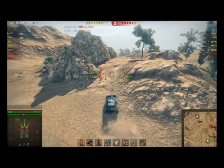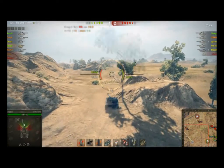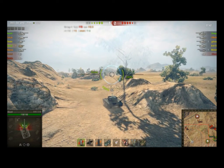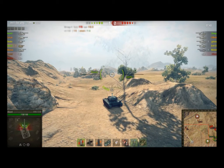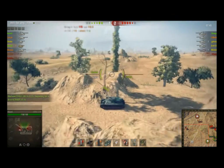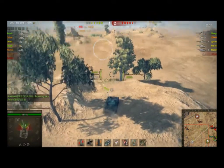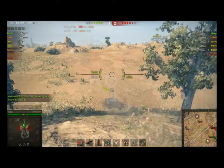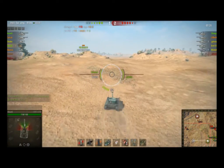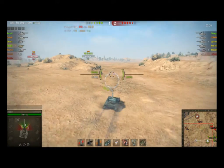Interesting move popping up over here to this little hill, trying to get some spots, but nothing really going. It looks like both teams have kind of migrated over to that eastern flank. The enemy team has an IS-6, which is pretty tough to pen from that VK 30.02, and we'll see if he's able to get through that IS-6's armor.